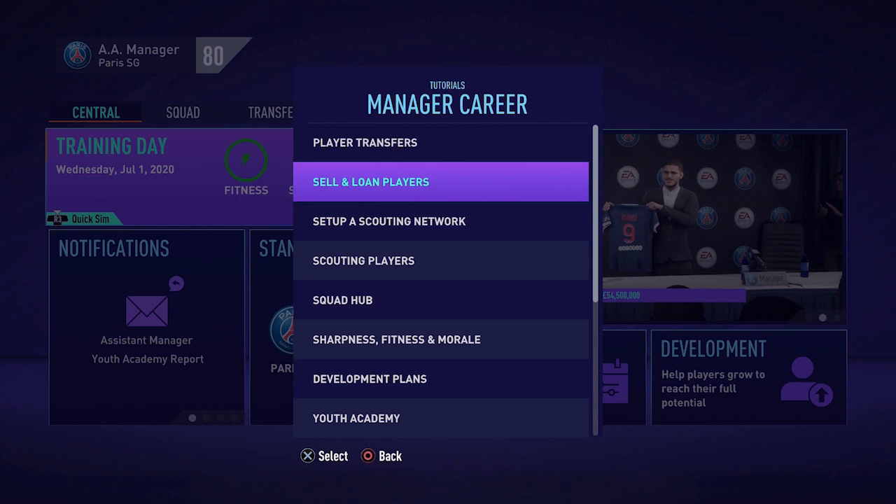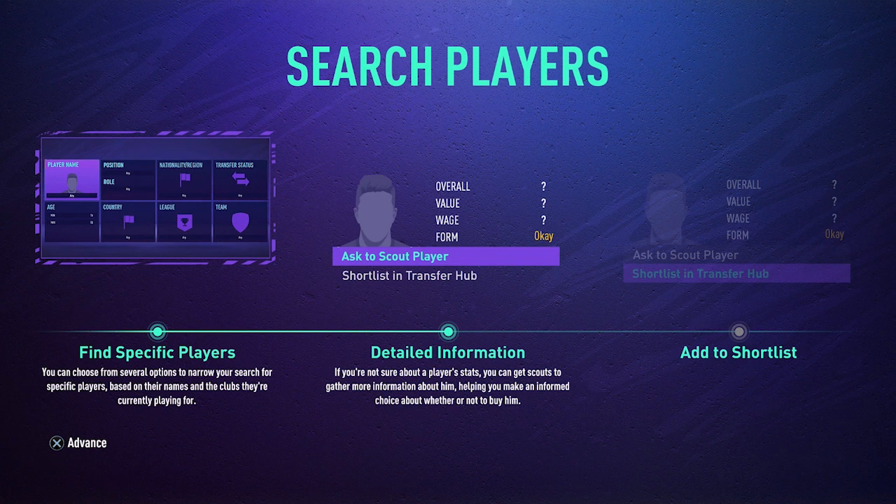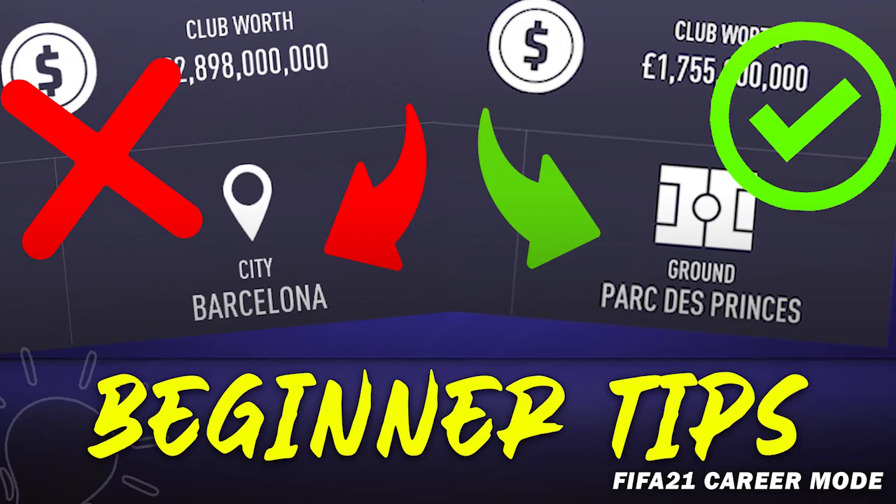Another thing that got added into this year's FIFA is in-game tutorials. When you press Options on PlayStation on the career mode main menu, a lot of tutorials will pop up on your screen. Almost anything gets explained in these tutorials and if you have any questions I would first recommend checking these tutorials — they can actually be quite helpful. These were some beginner tips for FIFA 21 career mode. If you still have any questions, be sure to leave them in the comments below and I will do my best to answer them. Hopefully you enjoyed the video — be sure to give it a like and subscribe to not miss any future career mode content, and I will see you in the next video.